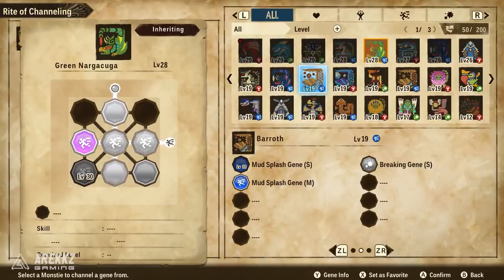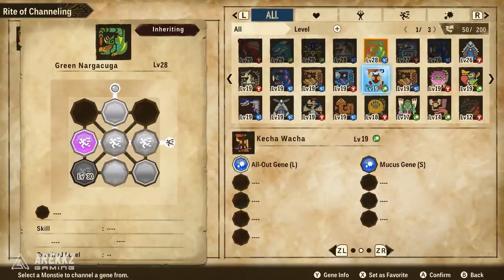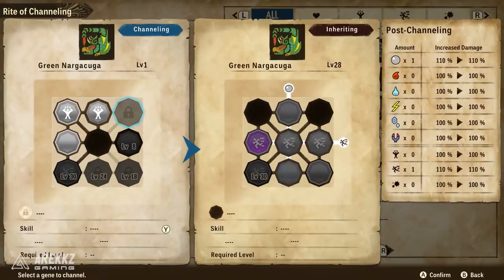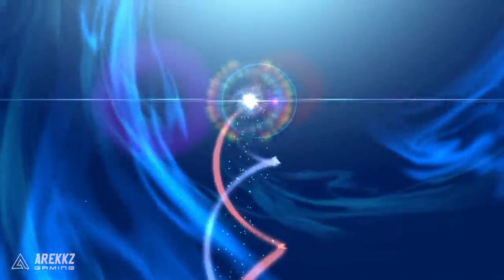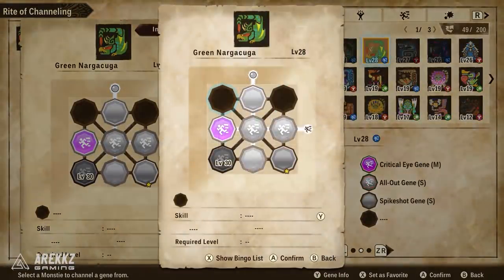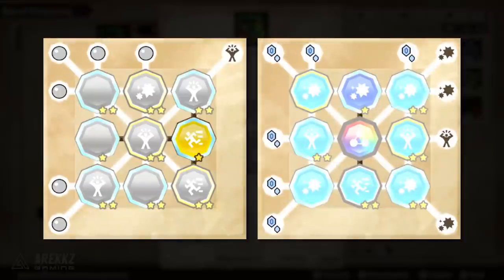Beyond stacking bingos, you can also stack the same type of gene. If you have a gene you like — whether it's a passive health bonus or something else — and you have another copy of that same gene, you can transfer it onto the same slot to upgrade it, increasing its potency. If you inspect the skill it will tell you exactly what the upgrade has done. You can do this twice, so your icon can go from one star to two stars, giving you the fully upgraded version.